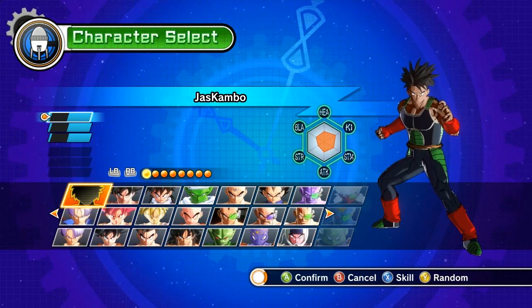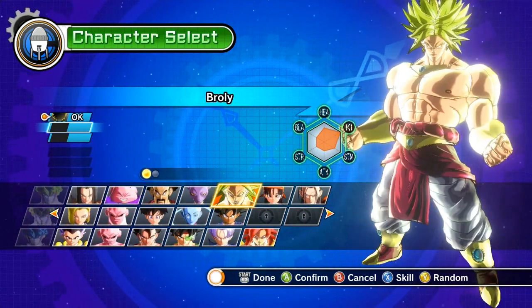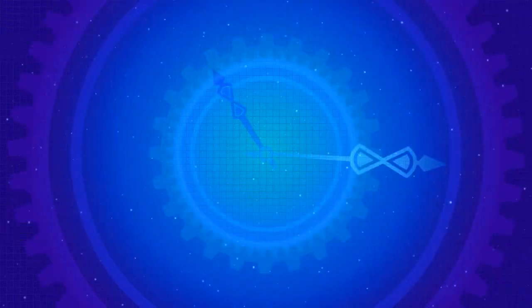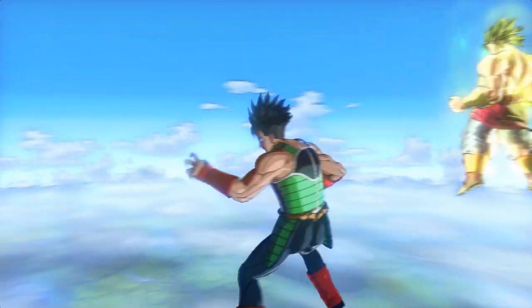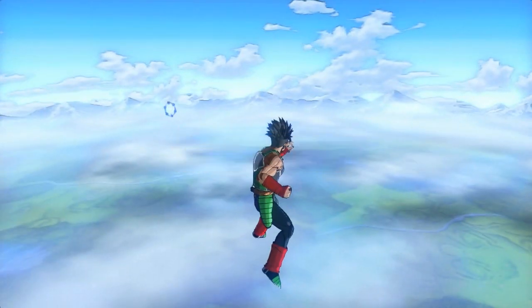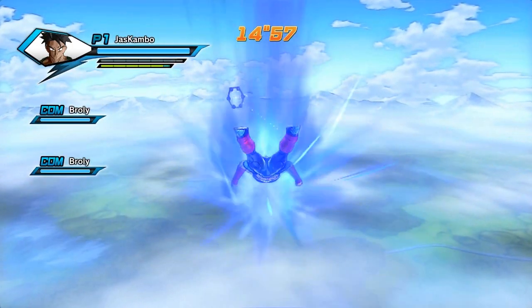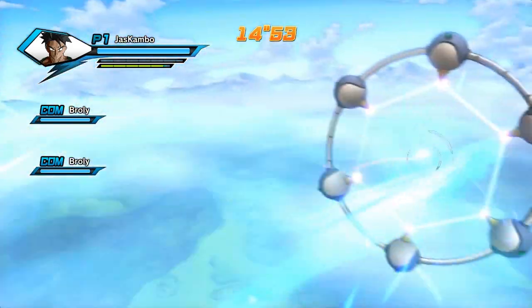The first thing you want to do is pick your characters. I just pick myself to show off the suit, then pick two guys that have a lot of HP — I usually just pick Brawly twice. The win condition is to take out three Great Apes. Come over to the left one — that's your pod landing and this is where Bardock is as a Great Ape.